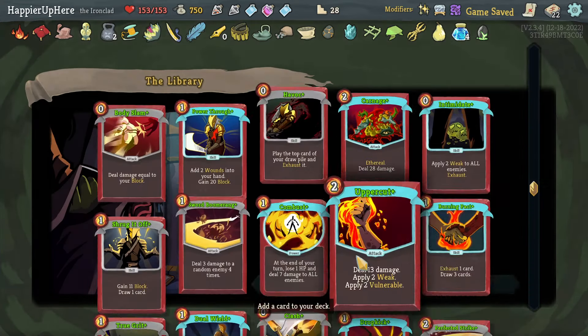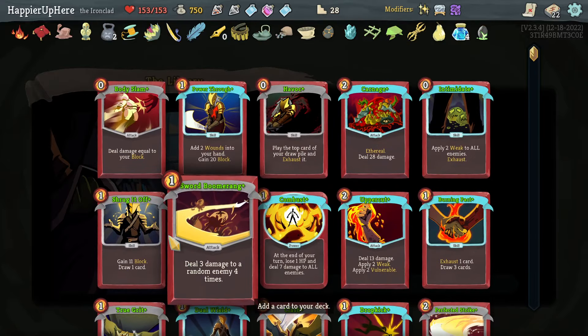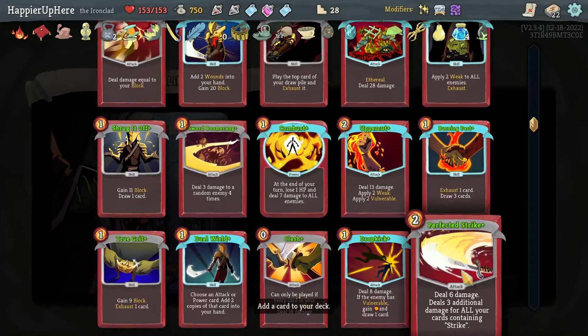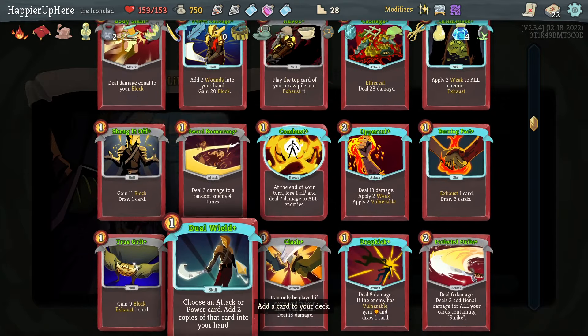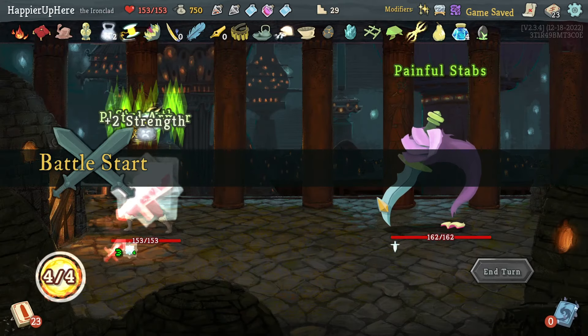Another card draw — Dual Wield might be interesting. I do have the energy and a few great powers I'd like to duplicate. Power Through is also a great defensive card and I'm a little low on defenses, so let's take it — especially once I play Corruption, I might exhaust cards too quickly.